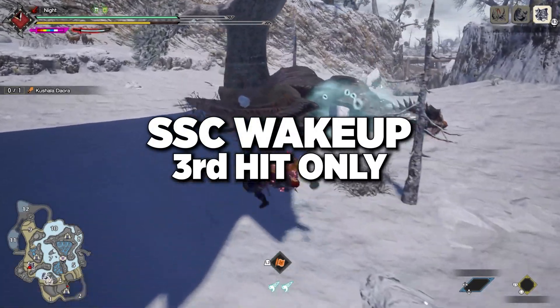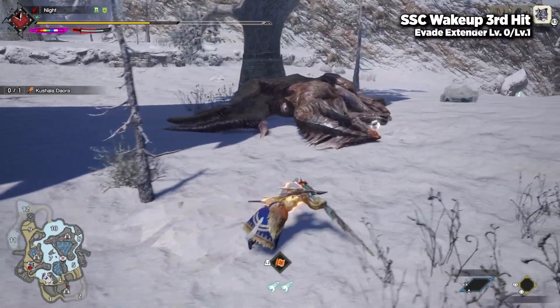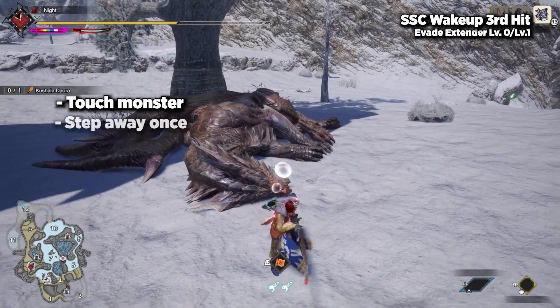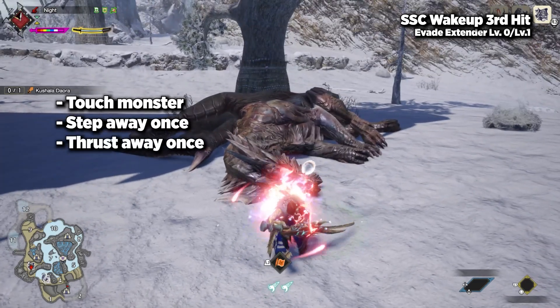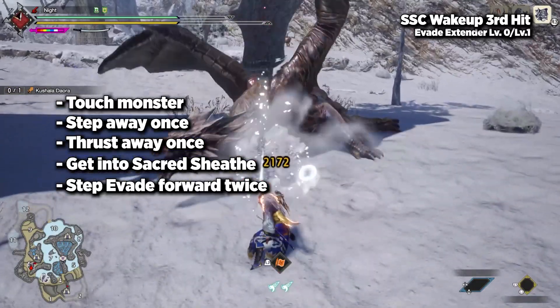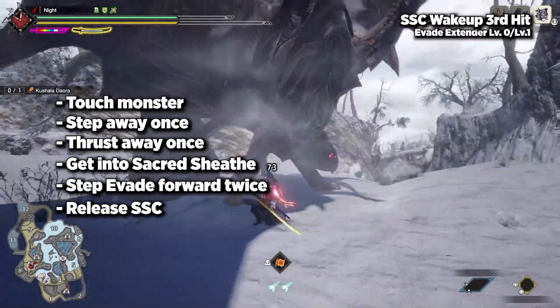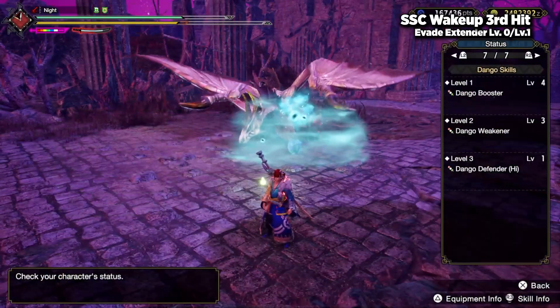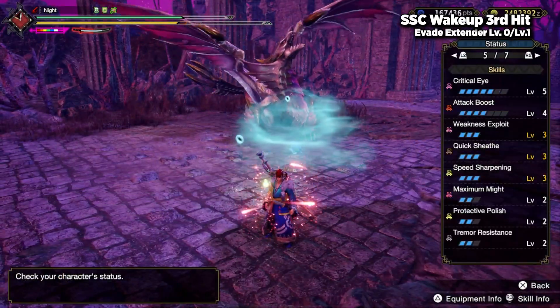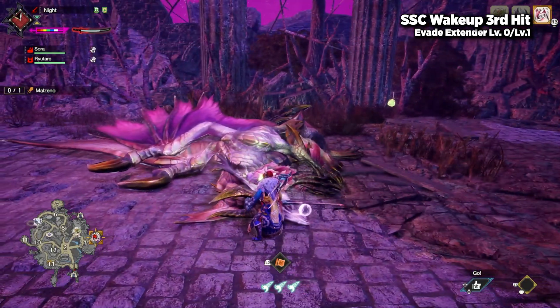Let's start off with the Sacred Sheathe combo third hit wakeup. With Evade Extender off or level 1: walk up, touch the monster, step away once, thrust away, get into Sacred Sheathe facing away from the monster, step Evade forward twice, fold the direction towards the monster, and let go. Here are a couple more examples for consistency's sake. Be mindful of how you're positioning and make sure you can isolate the point of contact without hitting other body parts.